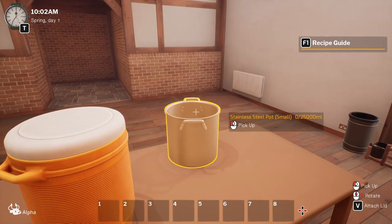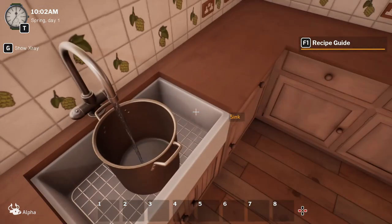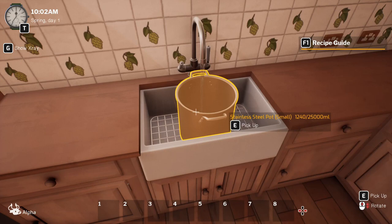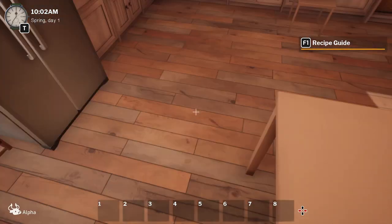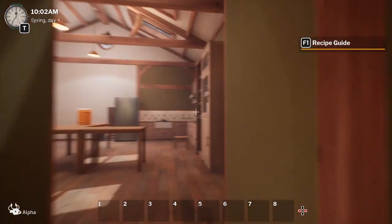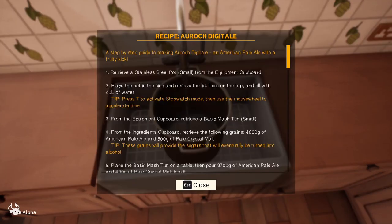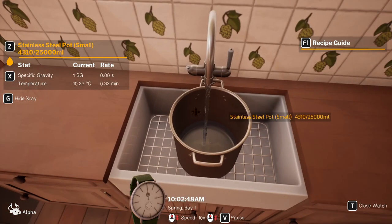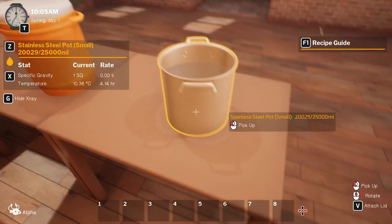We're going to need to take the lid off using V, pick it up, put it in the sink, and then turn the tap on. Listen to that running water! We need to fill this now with twenty thousand mil - so twenty litres of water. To make it a bit faster we can speed up time by pressing T and then using the mouse scroll. And there we go - a bit more than twenty litres but that'll do.